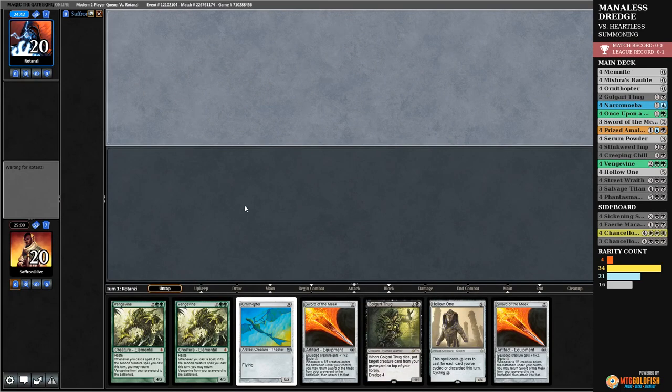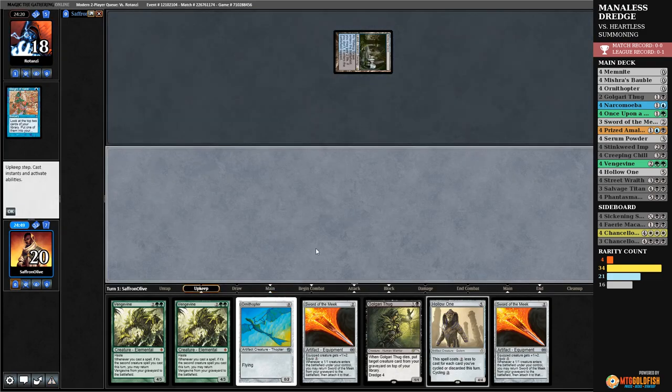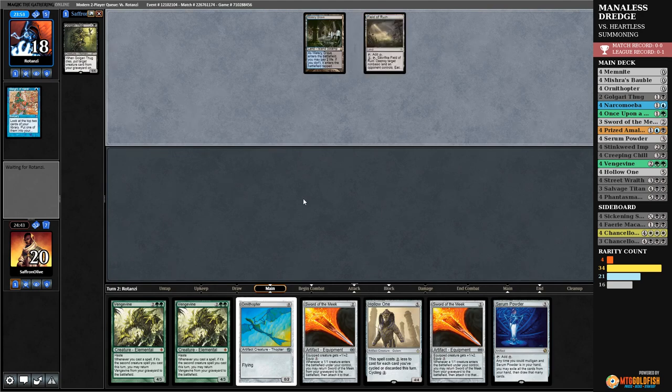Much Abrew About Nothing time — we are Manaless Dredging in Modern! We got a dredger, we're on the draw, we'll keep this. We'd really like to have a Phantasmagorian to get these Vengevines in our graveyard — we can get them back with Hollow One plus Ornithopter. Opponent Sleight of Hands — that's fine. We just really need to discard to hand size on turn one to get the fun started. Opponent passes. Discard the Thug — our dream is to dredge into Phantasmagorian and then next turn will be really good.